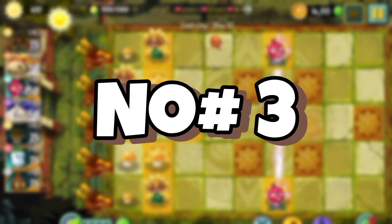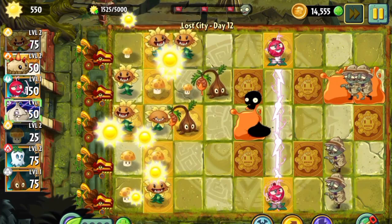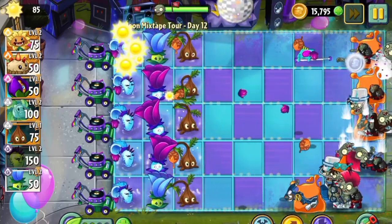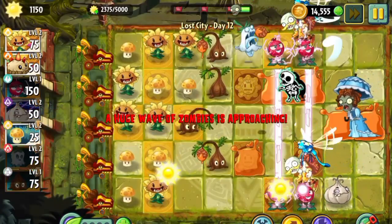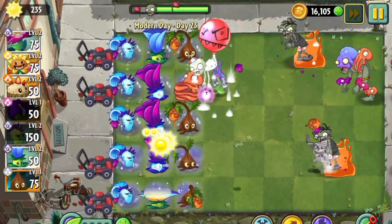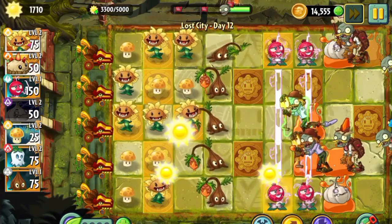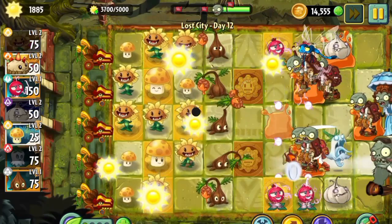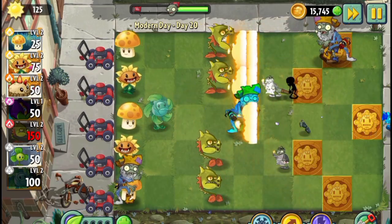Number 3: the Sap Fling. It's one of the best stallers in the whole game. The Sap Fling flings sap at zombies to slow them down. If you're a Winter Melon fan, you would definitely love this plant. It's incredibly useful in hard levels because of the huge zombie waves this game throws at you. The best thing is it doesn't even have a counter. At just 75 sun with a really fast recharge, it's definitely an S tier plant.